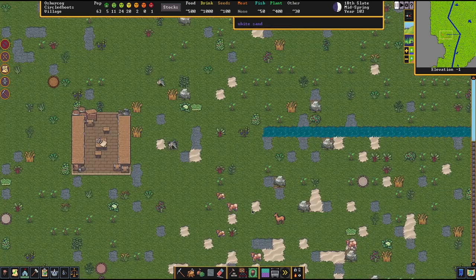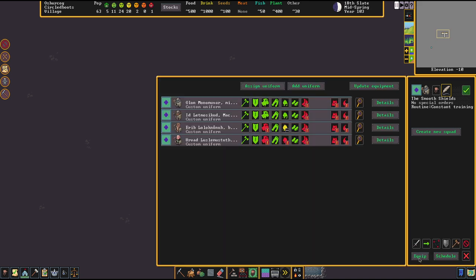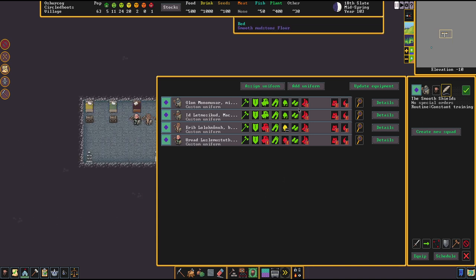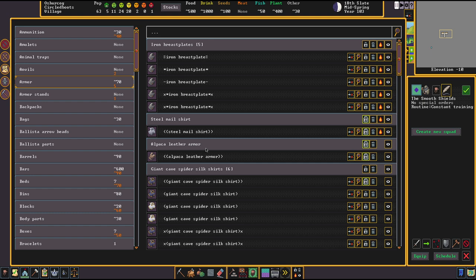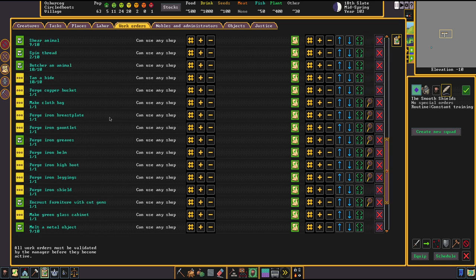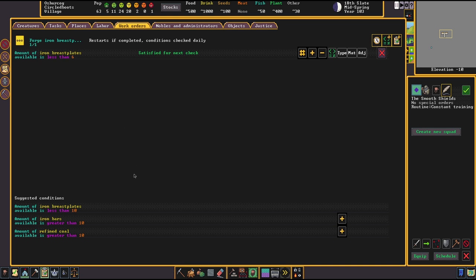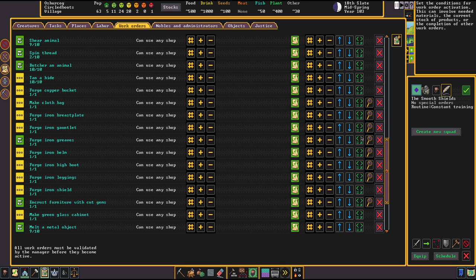The next thing I wanted to fix was the soldier situation. I really didn't want to go too deep into this before we were really deep into Dwarf Fortress, and a lot of things I had to learn myself. Today I want to fix the mysterious case of non-equipped items. Our soldiers here have some items equipped and some are not. We do happen to have a lot of breastplates, but they are still not wearing them. I want to go into the work orders — a nice fix is just to amp up the numbers of these items.